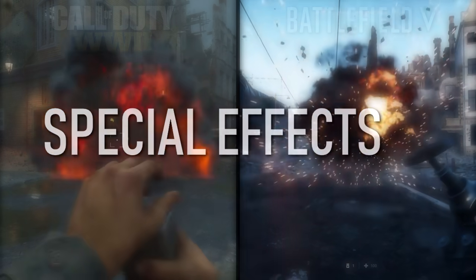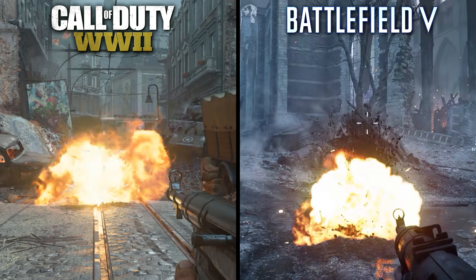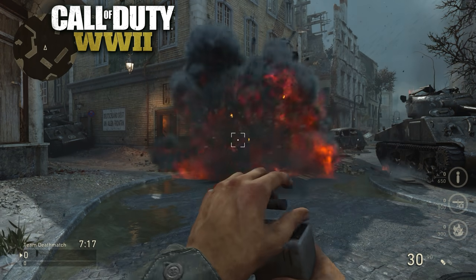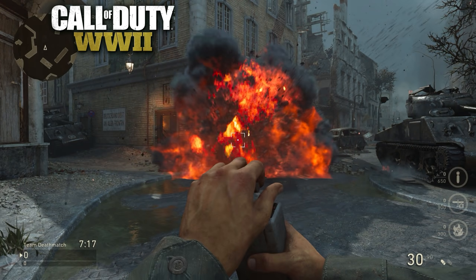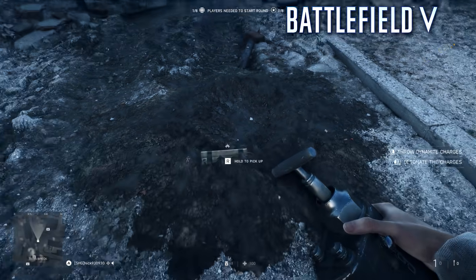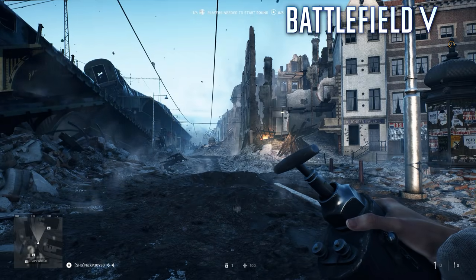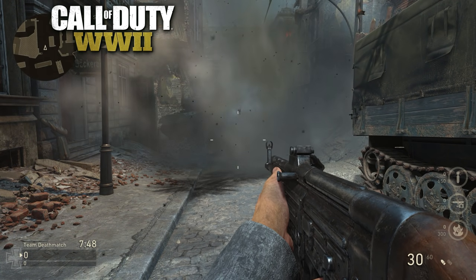Next, let's look at some special effects, starting with explosives. Explosives in Battlefield are significantly more impressive, which makes sense considering how heavily the Battlefield franchise leans on its destructibility. The explosive effect in Call of Duty is mostly a large fireball sprite, with small traces of dirt and very few particle effects. The explosions in Battlefield, however, feature significantly more detail, with plumes of smoke, dirt, and fire all combined to make a much more convincing effect. These explosives will also directly affect the environment, causing nearby objects to be damaged and the ground to be permanently destroyed throughout the rest of the match. In Call of Duty, grenades and dynamite fail to impact the environment in any way, outside of a scorch mark on the ground.